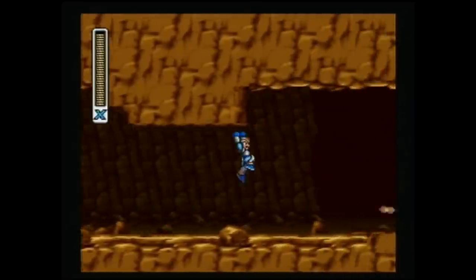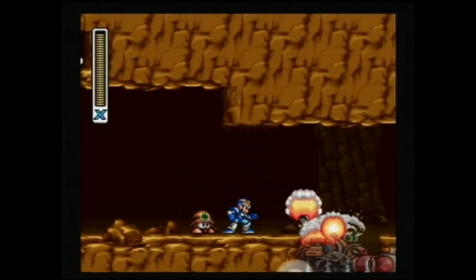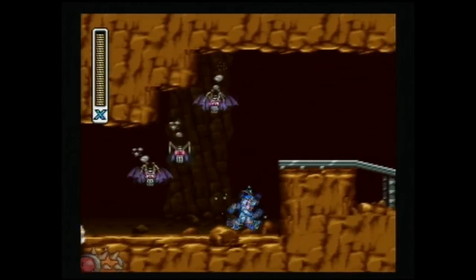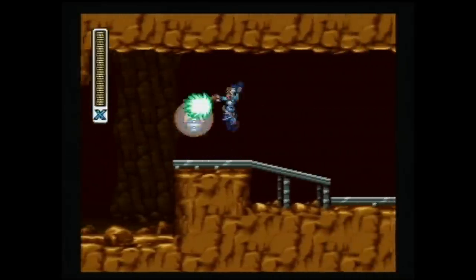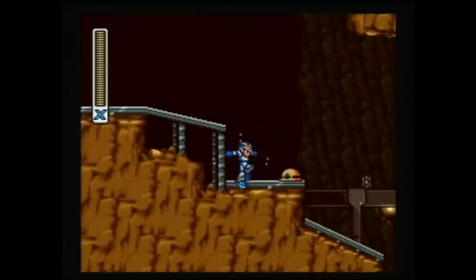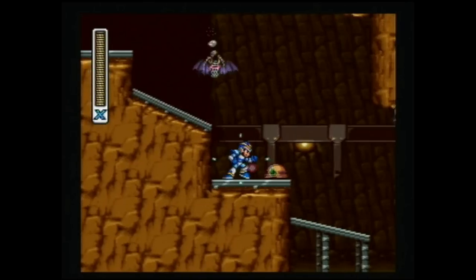The downside to the Hadouken is that you can only use it when your life bar is full, so you are going to want to get that first shot when you are in a boss battle. It is not a weapon you can pick up and use like the rest of the weapons you find in the game. It does not run out, but you do need to use a button combination to use it. The Hadouken in Mega Man is a play on Ryu's Hadouken in Street Fighter.